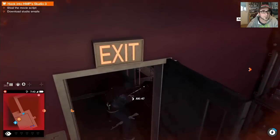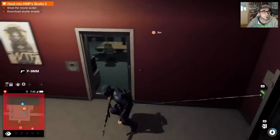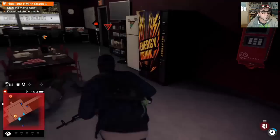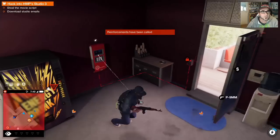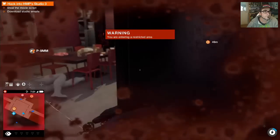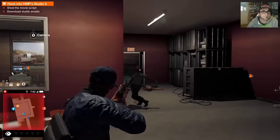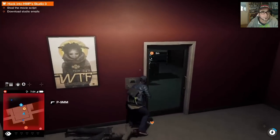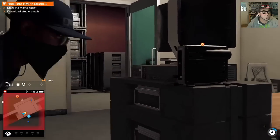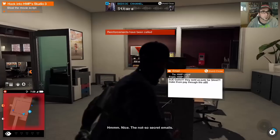Oh, there's a better gun - there's a better gun! There's something there I need to get. All right, this is the fully non-stealthy way of doing this. Sweet - is that the movie script? Sweet, we download the studio emails. Here we go, nice - they're not so secret emails.